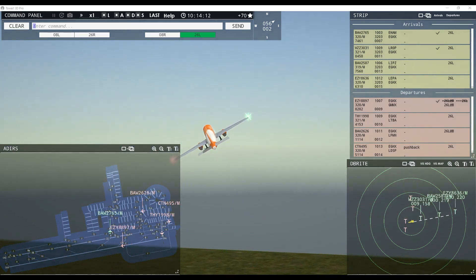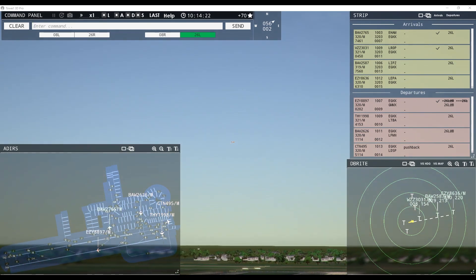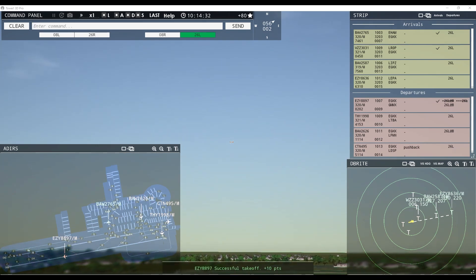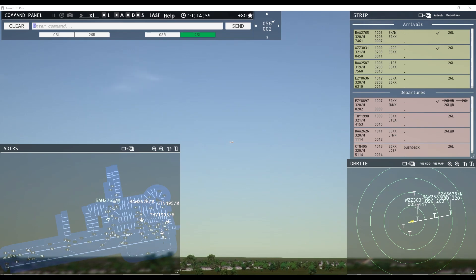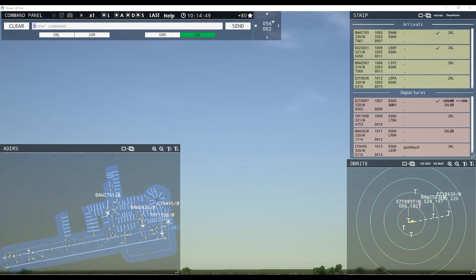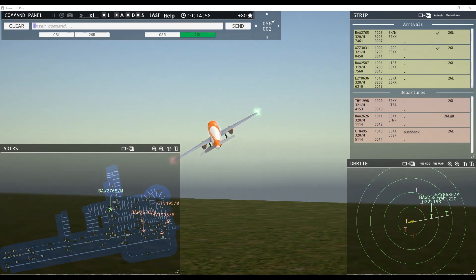Not sure if we'll be able to do another between Wizz and Speedbird — maybe a little bit difficult. Easy 8897, contact departure. Good day, Easy 8897. Ground, Russia 6620 request pushback — Russia 6620 pushback approved, expect runway 26 left. Croatian 495, request taxi runway 26 left. Turkish 1998, runway 26 left line up and wait — it's tight, we may have to give Speedbird a go-around. Still 6 out, hopefully we can get Turkish up and going.